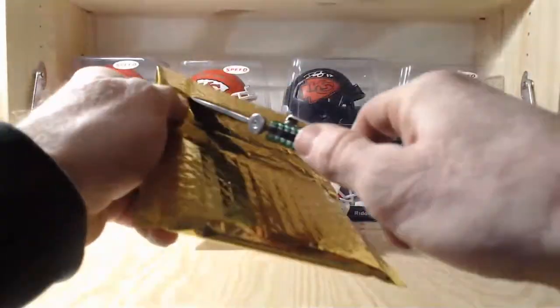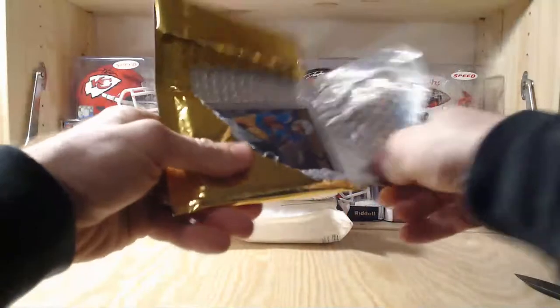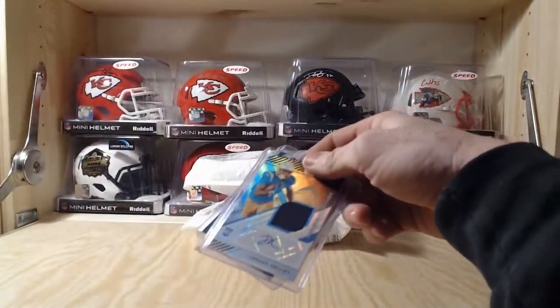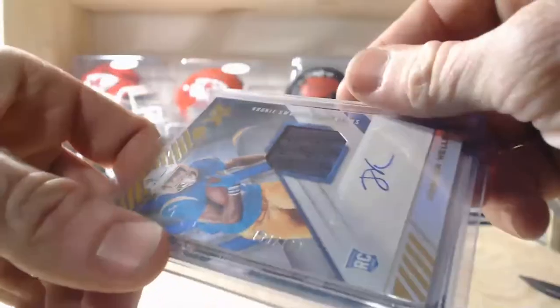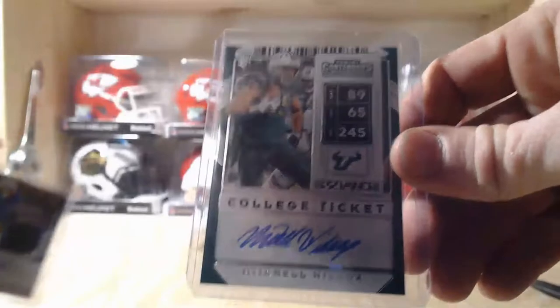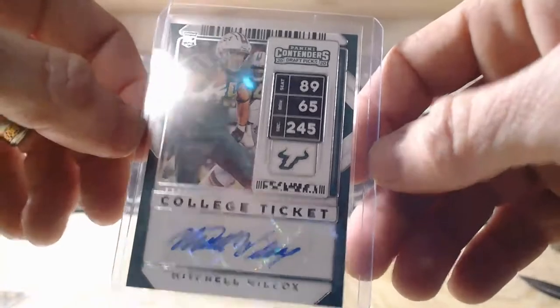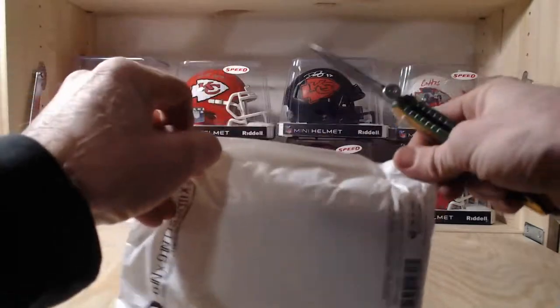The gold pack probably has our autos. We got two autos in a top loader. First one: a Joshua Kelly out of XR — it is an RPA auto patch, numbered 130 out of 199 on the Joshua Kelly — that's a really nice one! And we got Mitchell Wilcox Contenders Draft Picks — nobody special there. Joshua Kelly — not bad, pretty much what I expected.